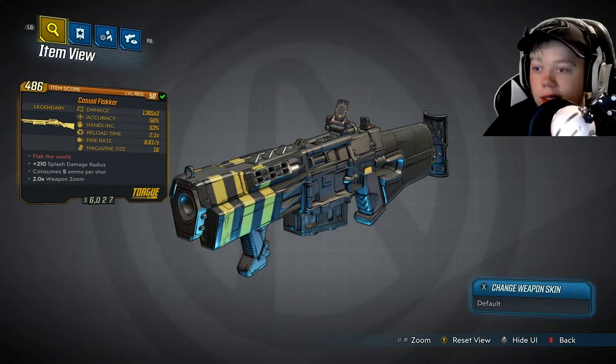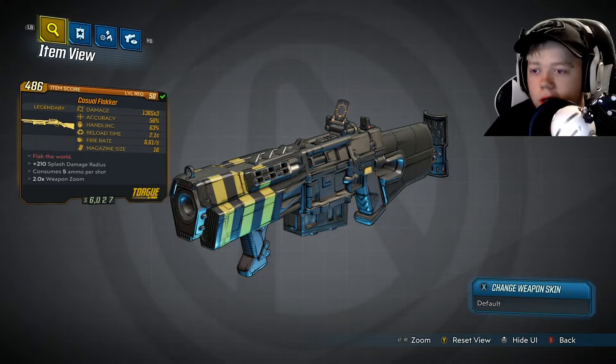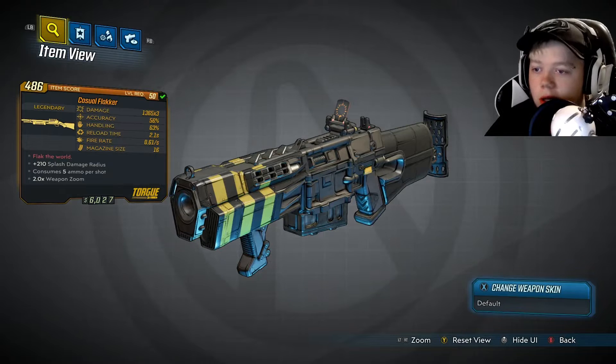The red text is 'Flack the World' — I see what you did there, Borderlands. Thank you for saving my monetization. Plus 210 splash damage radius, pretty big explosions. Consumes 5 ammo per shot, so you're going to go through your magazine pretty quick — about 4 shots, roughly, depending on your build.